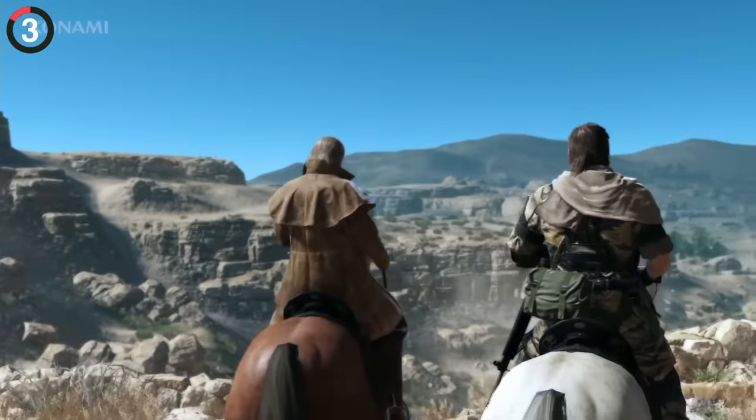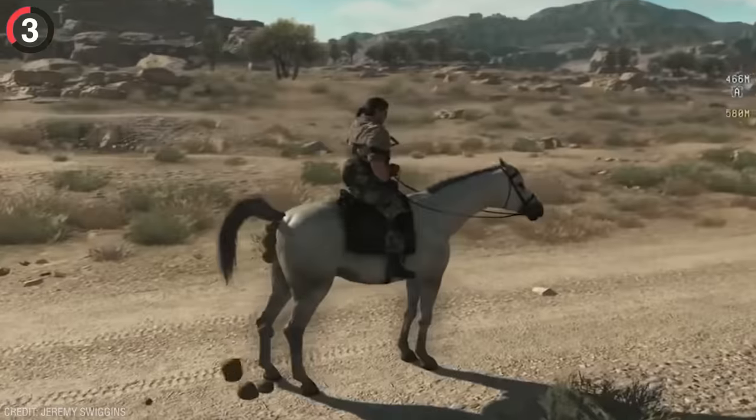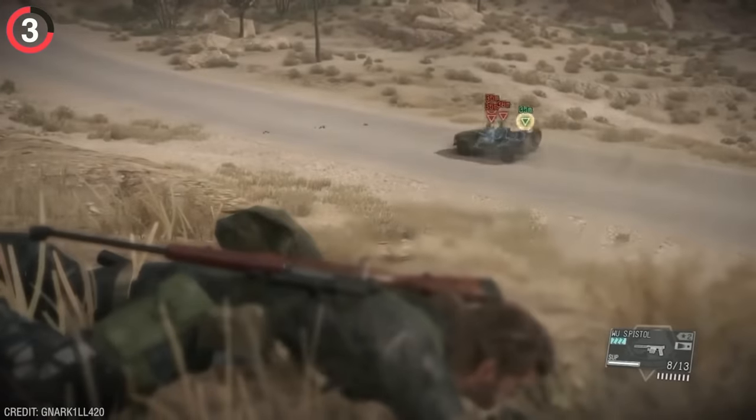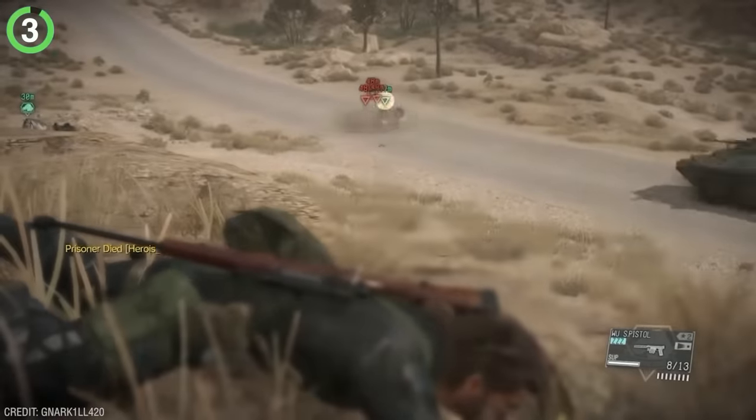One of the most hilarious details has got to be in Metal Gear Solid 5. If you let your horse do a number two on the road, any vehicles that come along will slide on it and spin out.